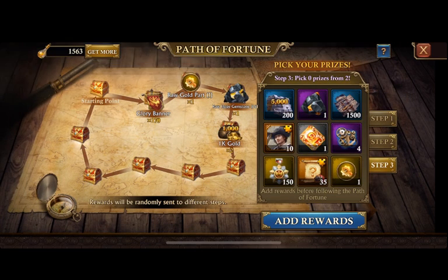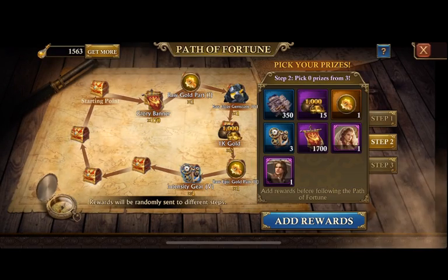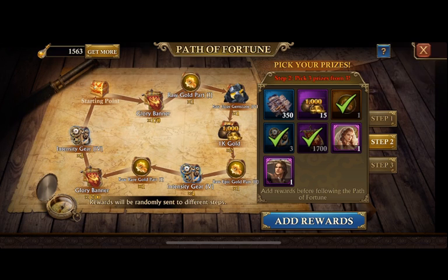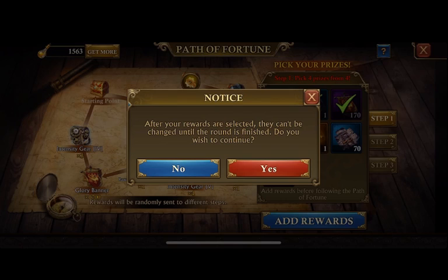Step three has a lot of great benefits — these are the rare ones. I got my raw epic gold parts and my intensity crystal gear for my airship. Then in step two again, more along the same lines as step one — these are the things I need to work on. So I went ahead and this will be my second round for the Fortune Path.